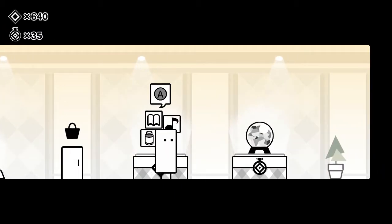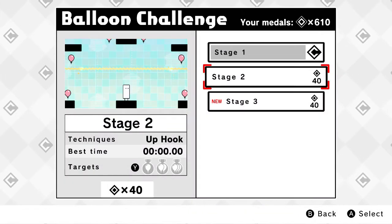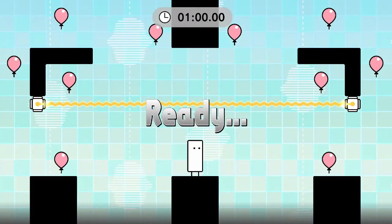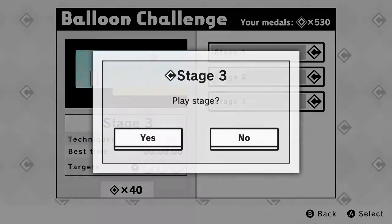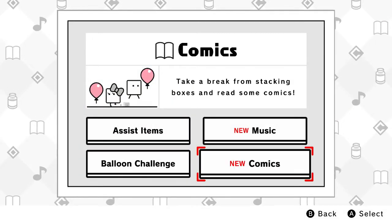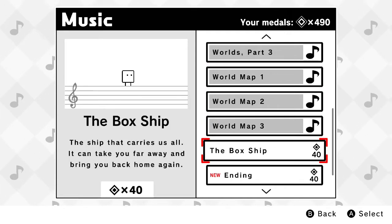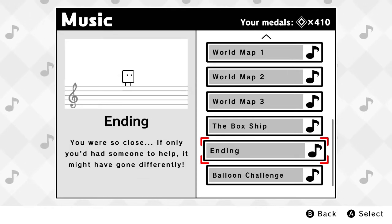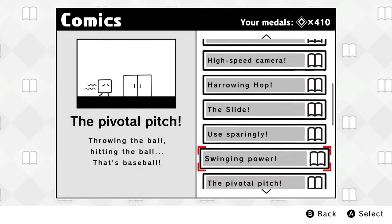Heading into the shop — thankfully our medals carried over from the other campaigns, so we can buy a whole gaggle of things right away with Cutie. Let's buy Stage 3, Box Ship, and Ending — I think that's actually all of the music in the game. It wouldn't surprise me if that's less than the previous games.